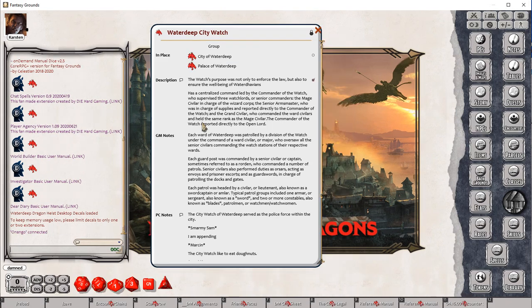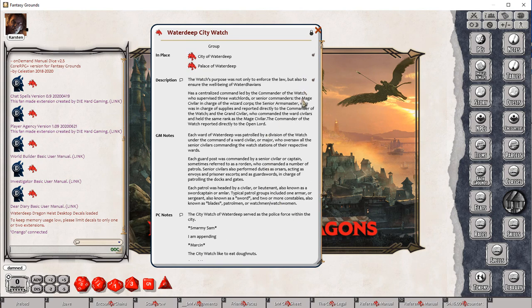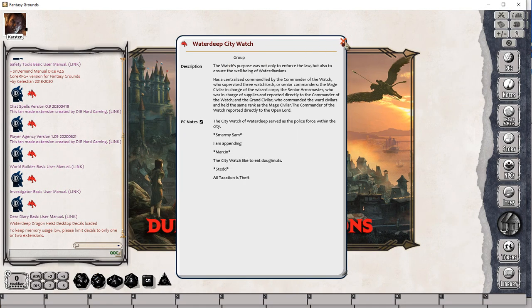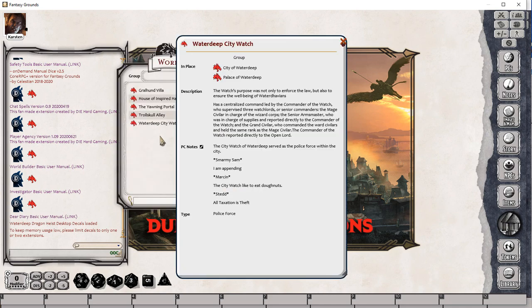We'll pop back here — the GM wants to share a little bit of extra information. He wants to share the in-place information and also wants to share that the City Watch is a police force, so we've added these two extra values. I don't need to re-share it. I do need to close the record and reopen the record on the player side. We'll open this record from the World Builder and see the Water Deep City Watch — we now have in-place and type revealed to the players.